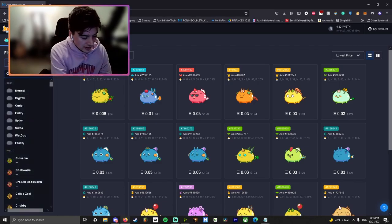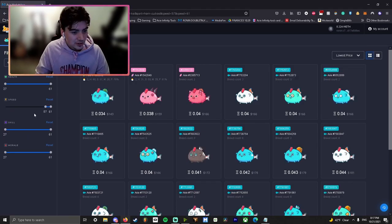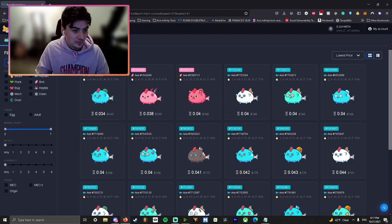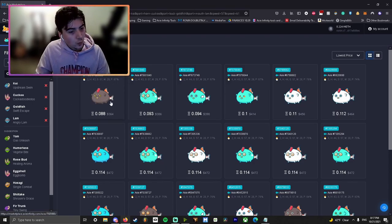Let's put together a good double aqua team. For your backliner you're going to want Koi, and I personally love the Cuckoo version of the double aquas. I have an impure one so it's at 55 speed, but you're more often than not going to want a 57 speed aqua. Personally I like Goldfish and Lamb — that's what I run — but there are a ton of different variations, and of course Axie Infinity is a game with an ever-changing meta.